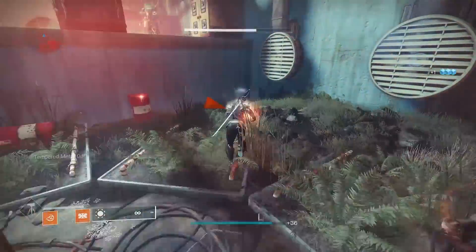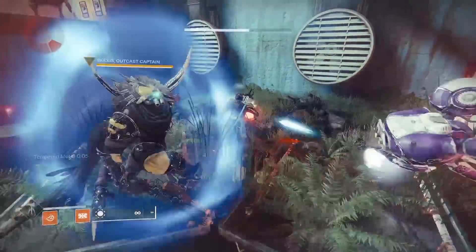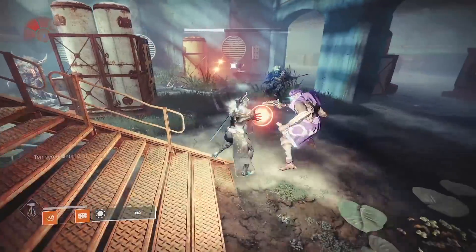If you have the Grasp of the Warmind mod on, you can create and pick up warmind cells. When you pick up a warmind cell, this disables your melee. You use your fire button to throw it.